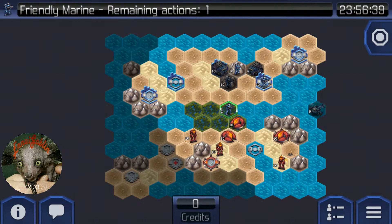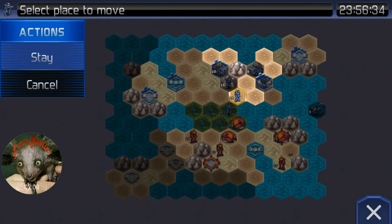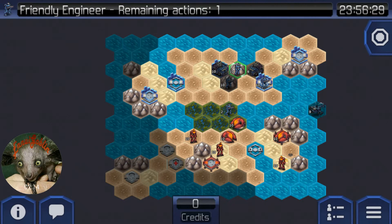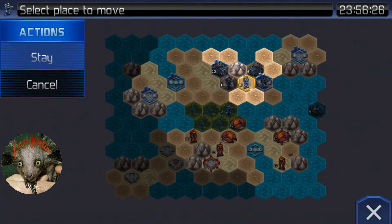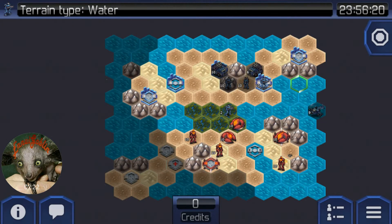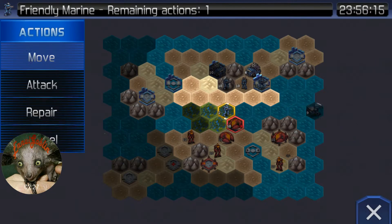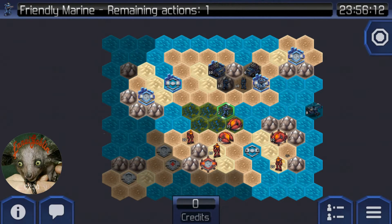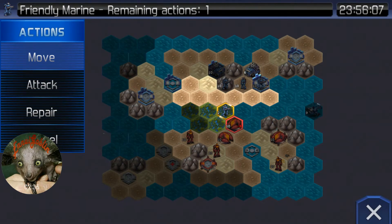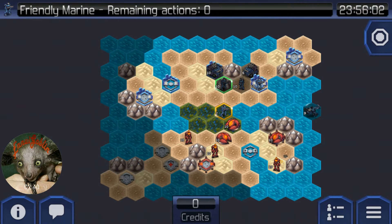If he wants to try something sneaky like continue to push his eclipses up here, I can bring him down here and suddenly the EMP is useful despite what I said earlier. But you can't move and do the EMP, so I might want to have him in this position next turn — in fact let me put him there for now. So in case one of these eclipses wants to try something sneaky and keep moving up into these upper tiles, I have enough defense, and this entire line right here is going to be covered by my two batteries in the back.